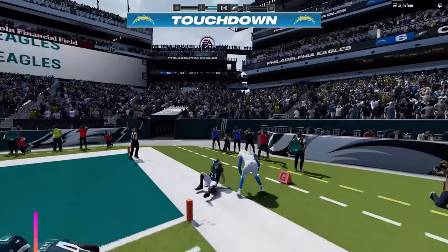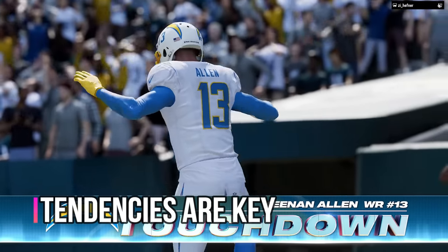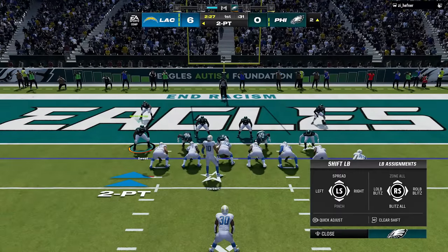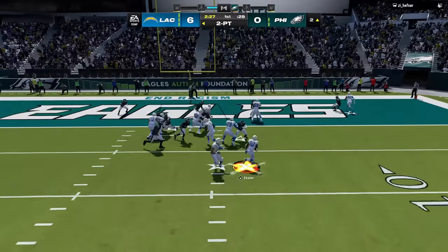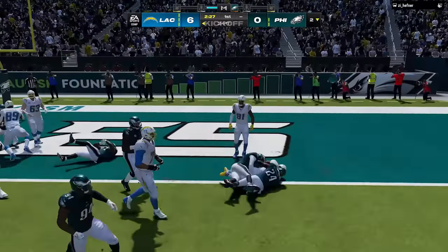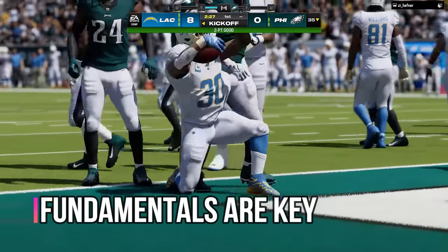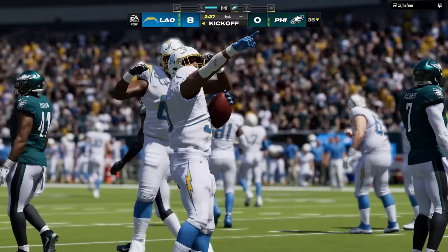That brings me to my next tip: tendencies are key. You'll want to try to pick up your opponent's tendencies as soon as possible — what they like to do whether it's run or pass on offense, or what they like to do in critical situations. He goes for two and barely gets it, which brings me to my next tip: playing fundamental football. A lot of players like to go for two and do onside kicks and all kinds of tricks, but these things aren't consistent enough and will lead to more losses than wins.